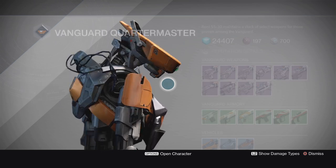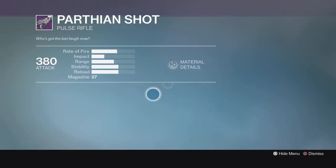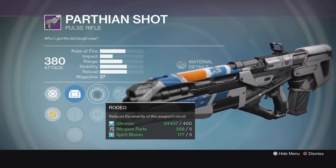Next, the Vanguard Quartermaster has two very good rolls. First being the Parthian Shot. This thing has got mad stability — it's got Counterbalance, Hand Laid Stock, Rodeo, and some good sight choices as well.